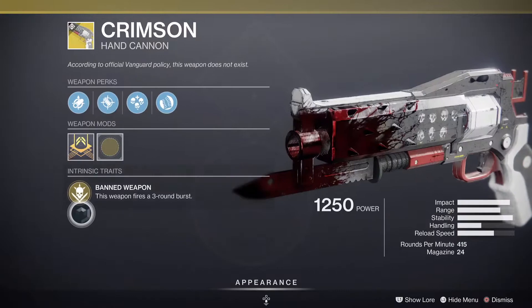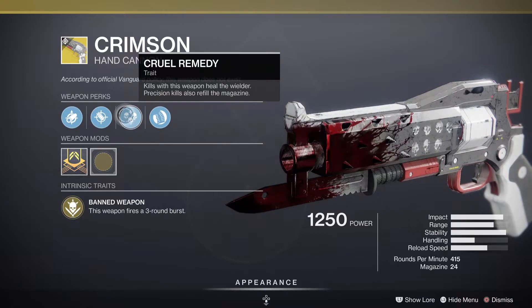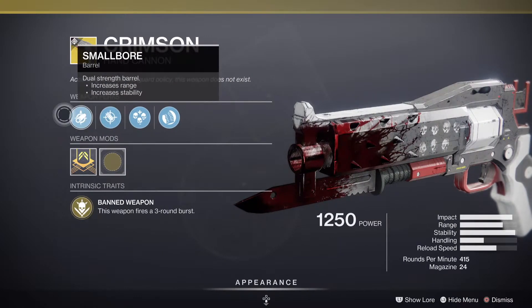The Crimson fires a three-round burst that increases stability but decreases handling speed. Precision kills with this weapon heal the wielder, and also refill the magazine. It rolls with increases range and increases stability.